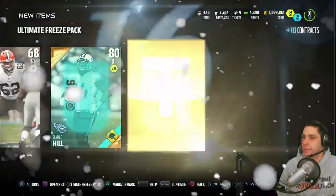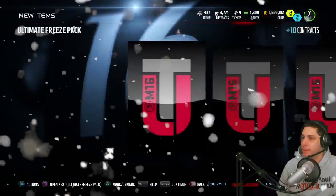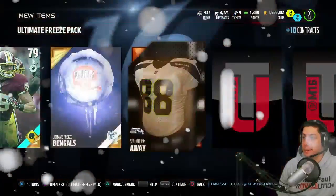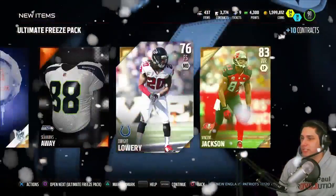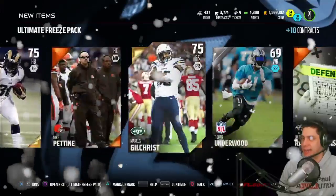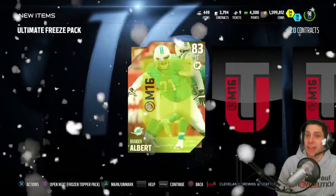Dwight Freeney, Sammy Hill, and Matt Spay — some really bad packs. I think we're getting close to the end, maybe one or two more. Zach Stacy, Derrick Harrier, at least we get a Bengals collectible — not a duplicate, thank goodness. Dwight Lowry and Vincent Jackson — getting a lot of gold players. Maybe we can put these into badge sets. This is not looking good. Pack number 10 — the last one. We've gotten nothing.